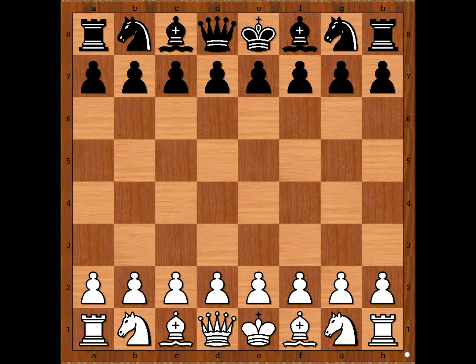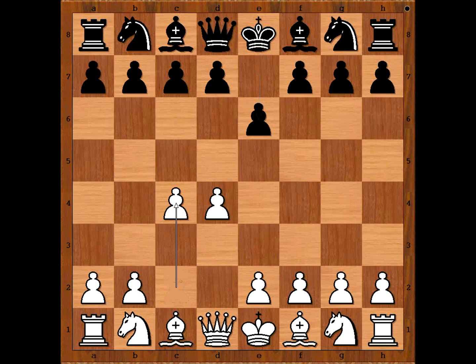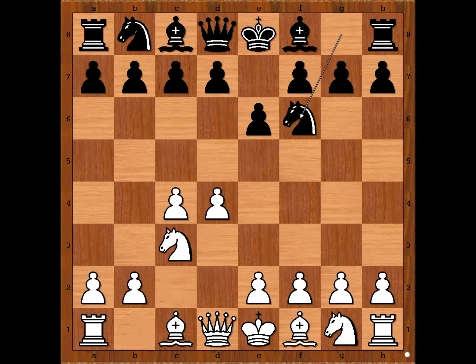Aleksandrov had white pieces and he started with d4. Ryazantsev played e6, c4, Nf6, Nc3, and now the very popular Bb4 — the Nimzo-Indian defense. e3, going for the Rubinstein variation.